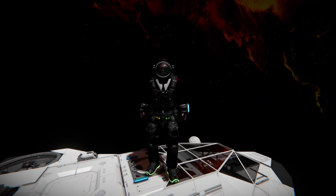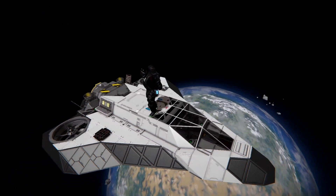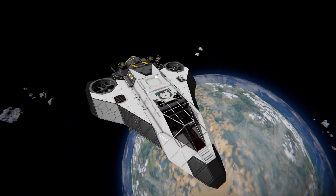Hello and welcome back to Space Engineers. In today's video we'll look at another personal transport ship, and this one — if you have not seen it already — is called the Hermes Personal Shuttle, which is this lovely thing that I'm currently standing on top of. This is a small block ship.